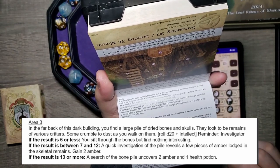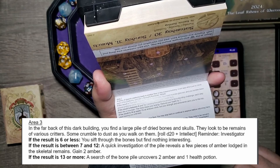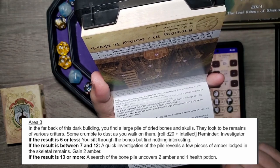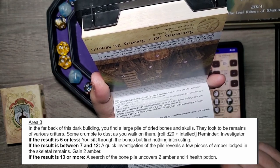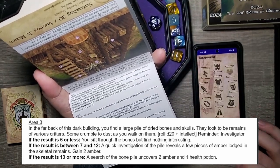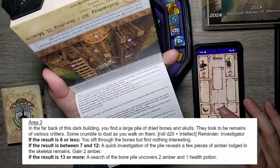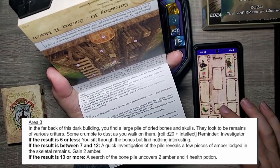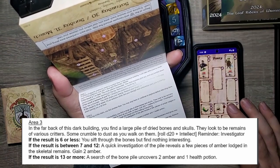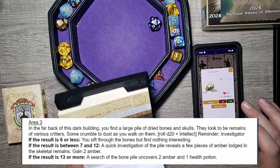In the far back of the dark building, you find a large pile of dried bones and skulls. They look to be remains of various critters; some crumble to dust as you walk among them. Roll D20 plus intellect, reminder investigator. I don't think we have an investigative party member — we have stealthy and bug timber. We'll do cricket for this one.